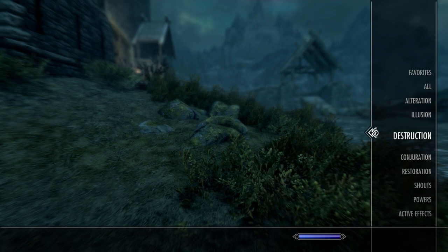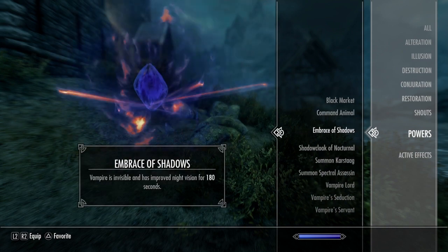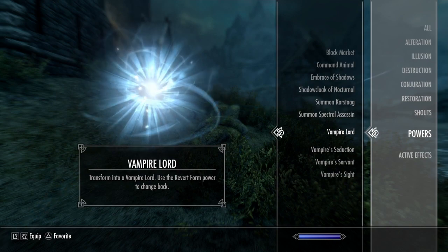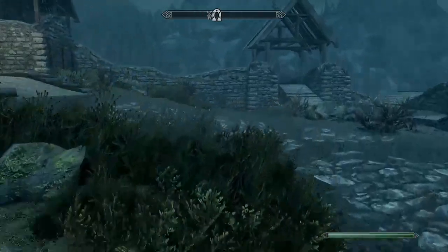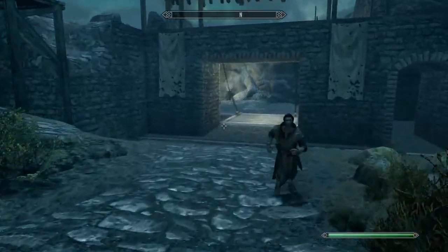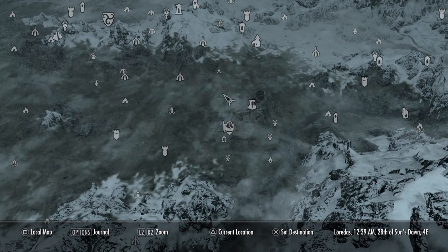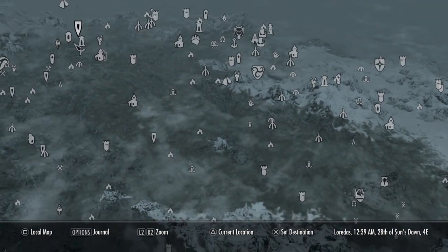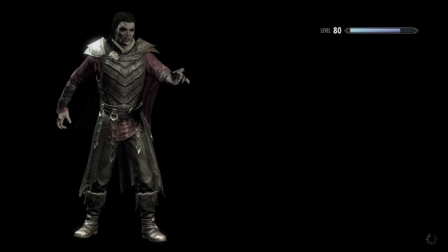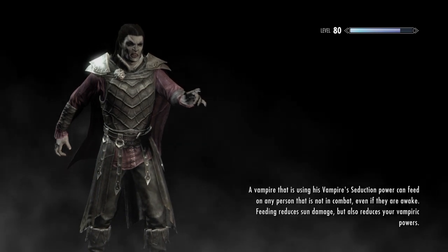As you can see we can only equip one at a time. One more important thing — for this to work you will need to be either a werewolf or a vampire. Sorry I didn't mention that earlier. You'll need to either do the Dawnguard DLC or join the Companions in Whiterun. Now you want to go to a location where there is no one around — I suggest Sky Haven Temple if you've done the main storyline, but you can do it anywhere quiet.